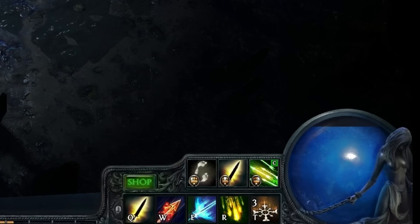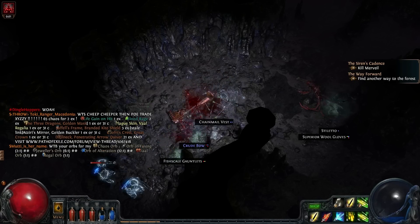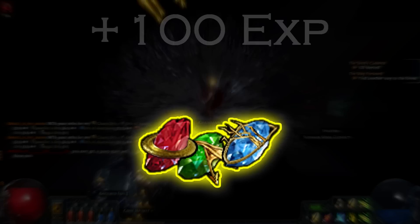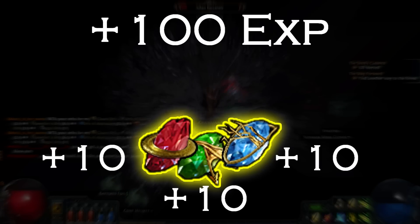Once a gem has been slotted, the player can then allocate this skill to a key or mouse button and then use it in combat. Your equipped gems will gain experience and levels, and this will make the skills stronger. This is earned at a rate of 10% of the Exile's own experience gains, so if the Exile gains 100 experience, the gems they have equipped will each get 10.